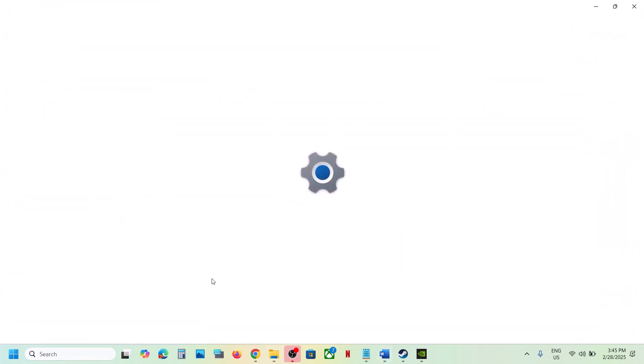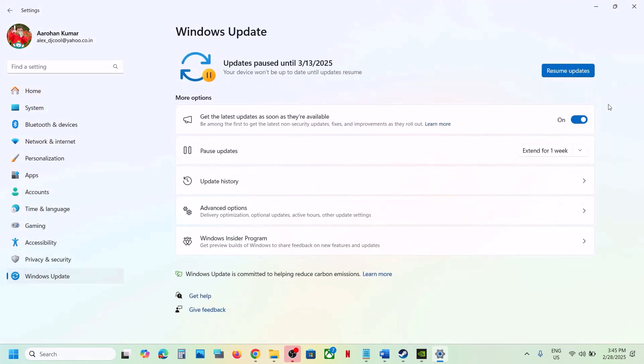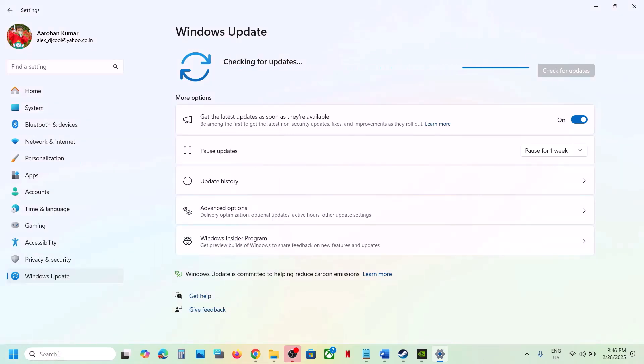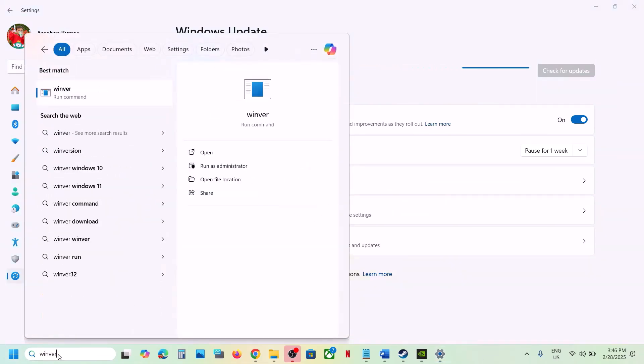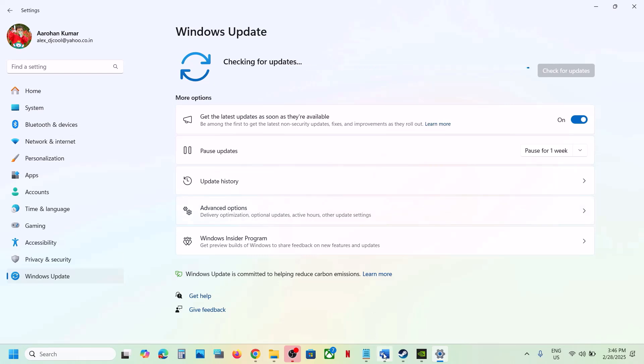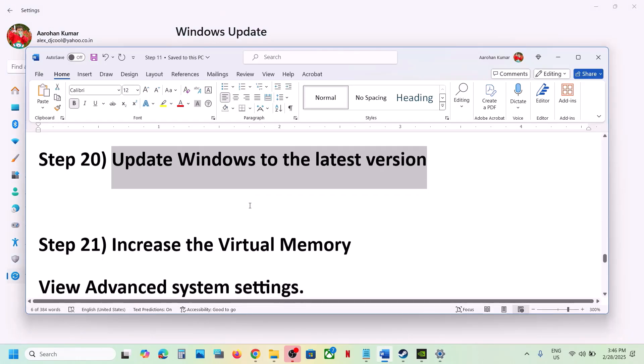Update Windows to the latest version — this is important, do not ignore this step. Go to Windows Update (or Update and Security) and click 'Check for updates.' Once all updates are installed, restart your computer and launch the game. For Windows 11, make sure you update to version 24H2 and install the latest updates, then restart and launch the game.